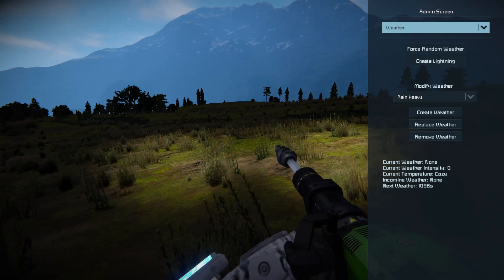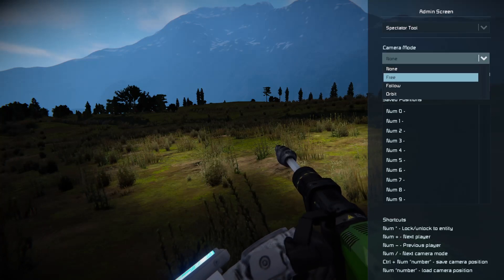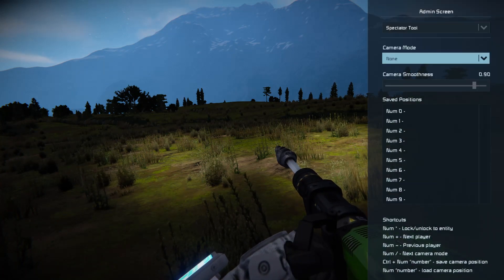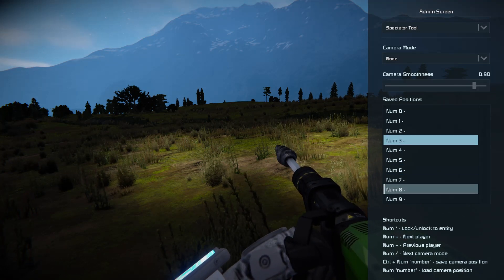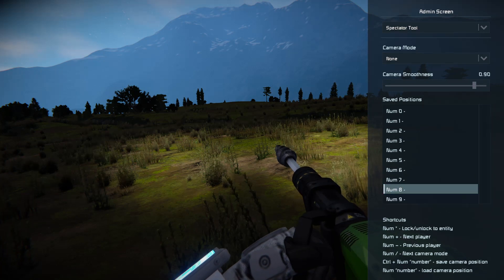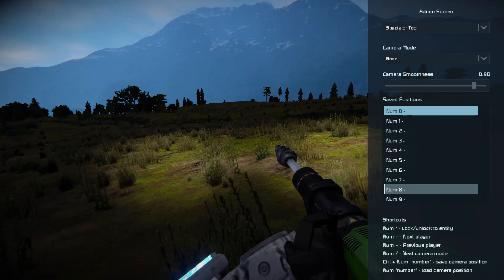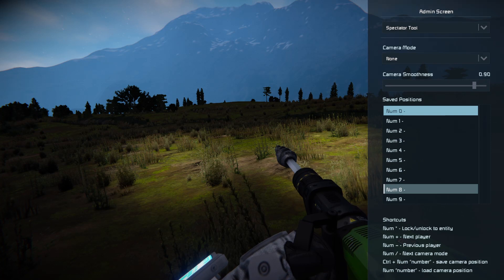Finally, you'll need a keyboard for this, but there is something called Ultimate Spectator. You have three camera modes: free, follow, and orbit. You can change the smoothness of the camera transitions and use keyboard shortcuts to control all of this and set saved positions. It's very useful if you're making any kind of video where you need to change camera positions — very good for machinima and general Space Engineers videos.